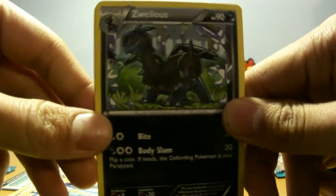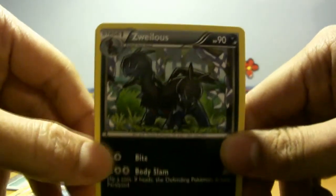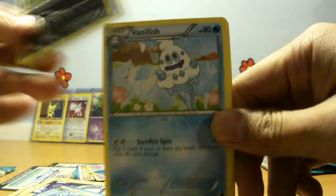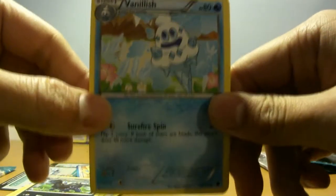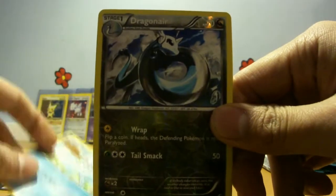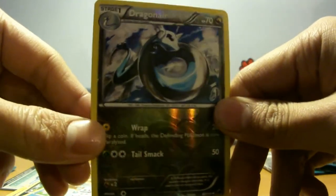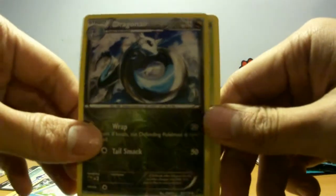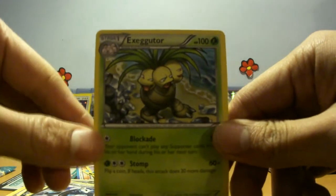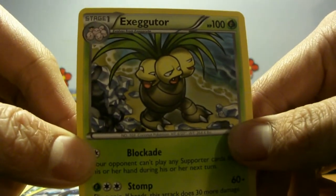A Zweilous — it's pronounced Zweilous, in case you don't know, from the Pokemon anime. Vanillish — a single ice cream. A Dragonair Reverse, that's pretty nice — it's an uncommon Dragon type, pretty cool. And an Exeggutor — three heads on a tree.